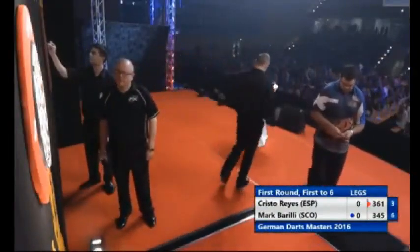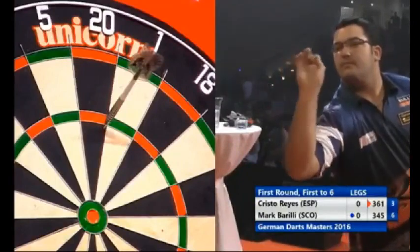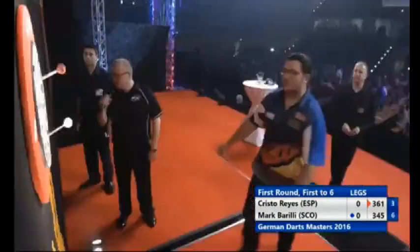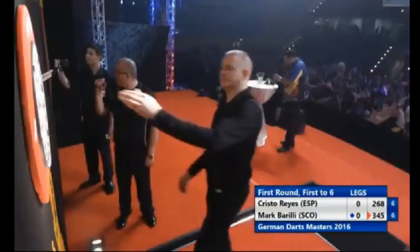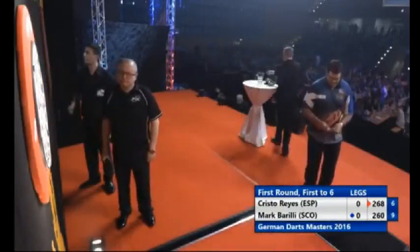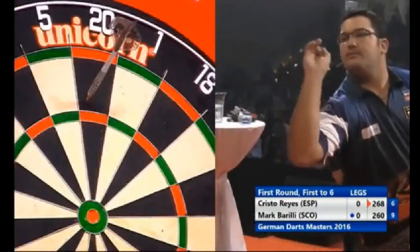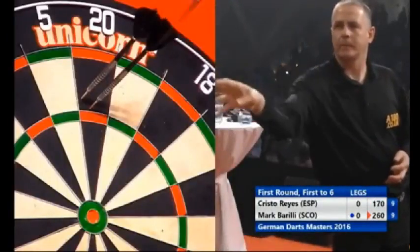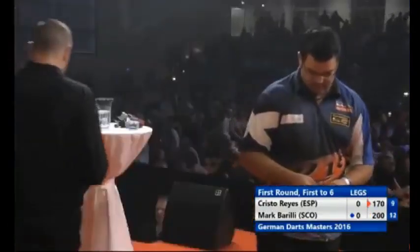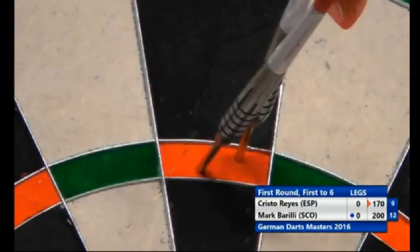He doesn't hang about — not only throwing his darts, he's nearly running up to the board to get his darts out. Reyes is a little bit slower but keeps his own pace. With Borelli's action it almost looks like he stops short rather than having a full follow through. You wouldn't teach anybody to throw like that. His wrist is overworked — the forearm is stopping short of full extension, and that's when the wrist has to overwork to try and get the extra pace in the dart.